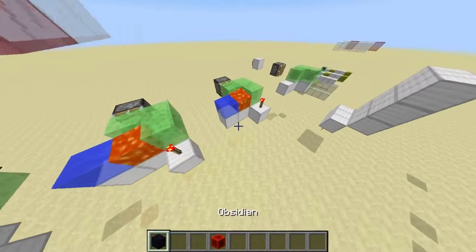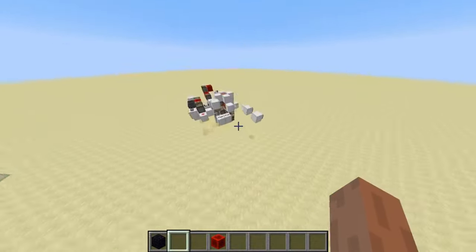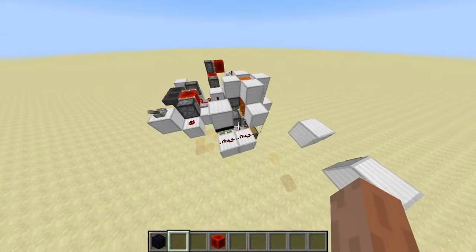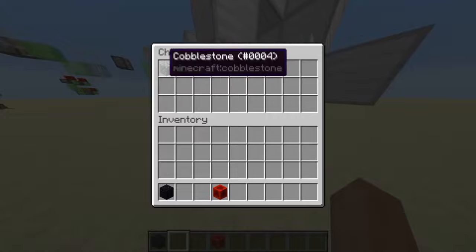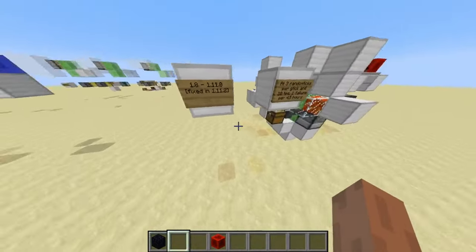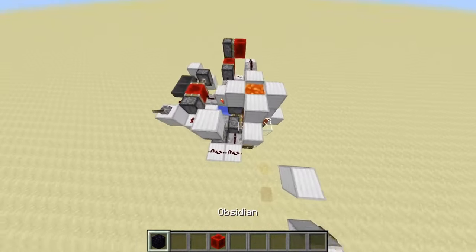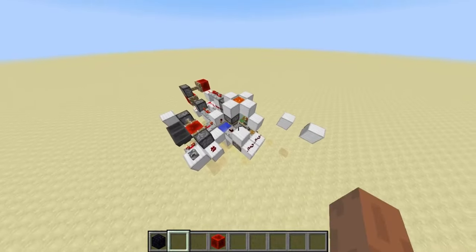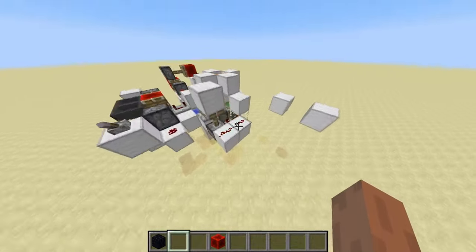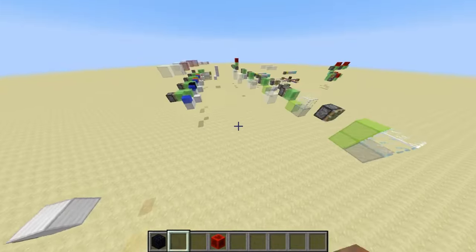You can get a non-source lava block next to water in survival. With this you can make a cobblestone farm. Right here we have a cobblestone farm that automatically produces cobblestone - I'll leave the world download. This works from 1.8 to 1.11.0 and was fixed in 1.11.2. It uses exactly this bug to destroy cobblestone. It's kind of slow, but it works. That's one application of this bug.